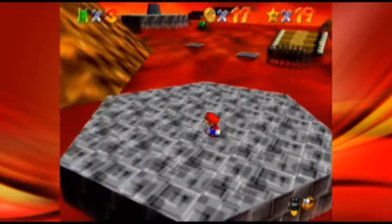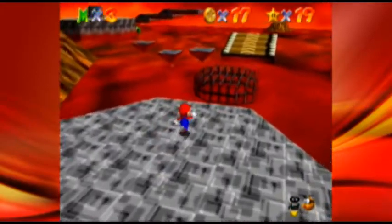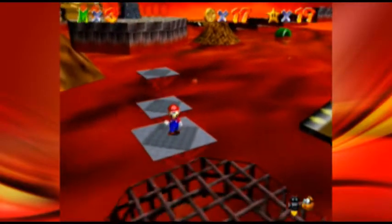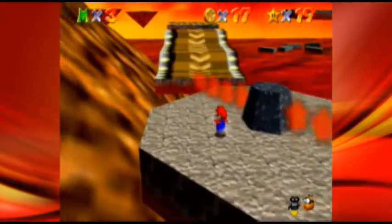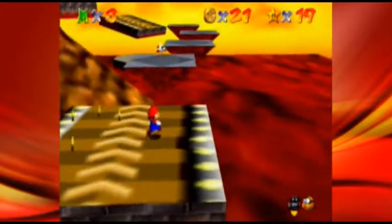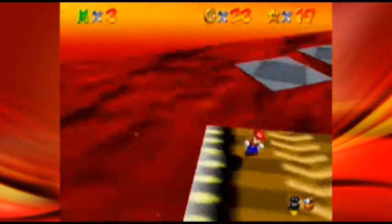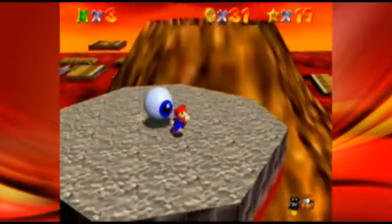I might actually get a game over in this level since I did lose one life right at the beginning of the episode, which is a little weird. I always liked Lethal Lava Land, even in this level, because the lava mechanic is really unique — you don't die instantly in lava, you only get hurt a lot and then get an extra jump boost, which could actually be beneficial if you know exactly where to burn your butt.